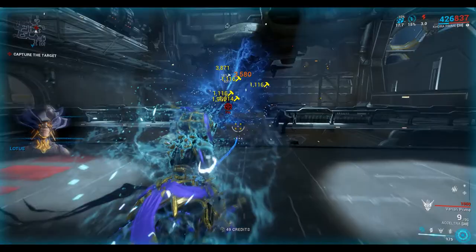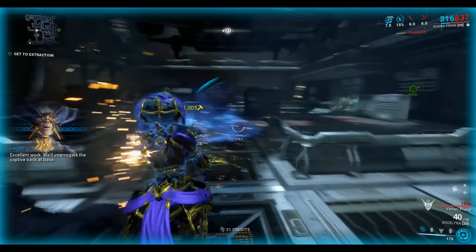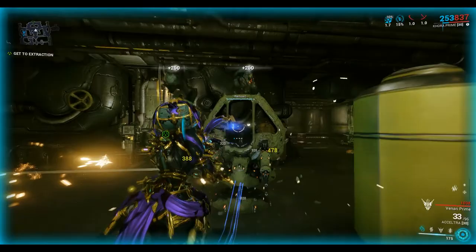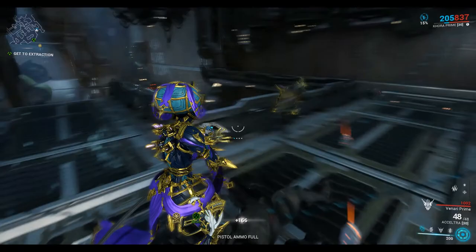What we need to do is just complete the mission, capture the target, and then during the mission the screen will flash like that, and a Kuva Lich will be spawned. And we have to take down the Kuva Lich.